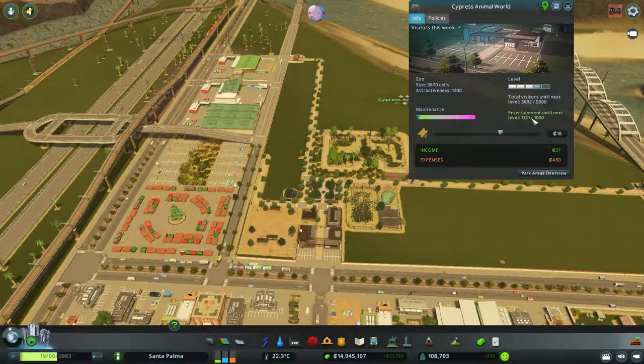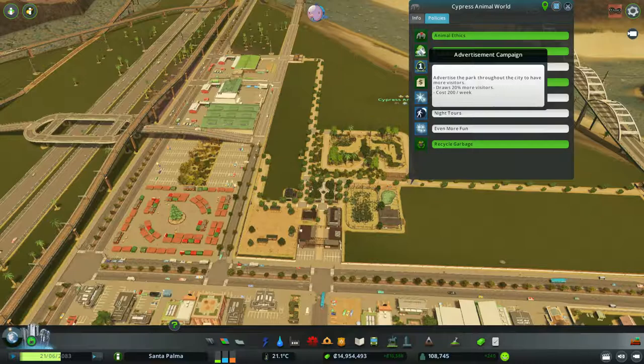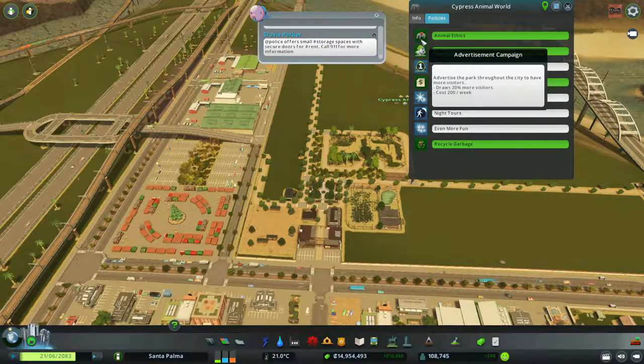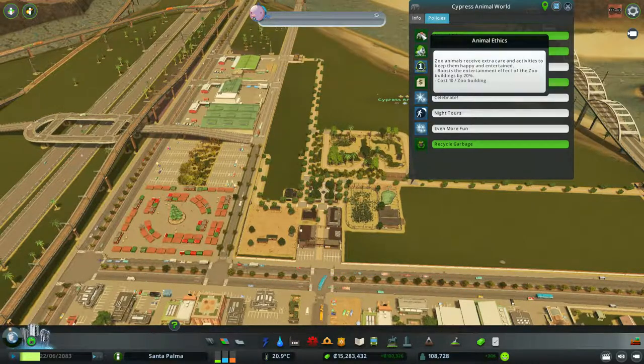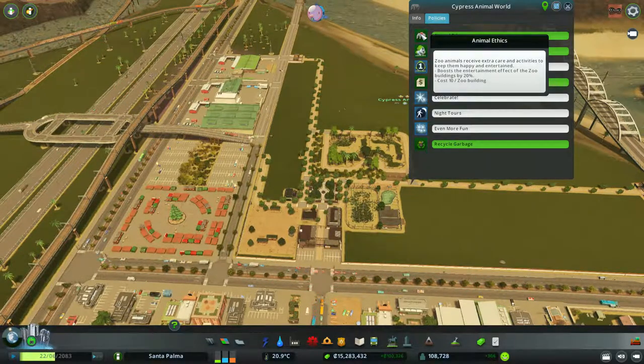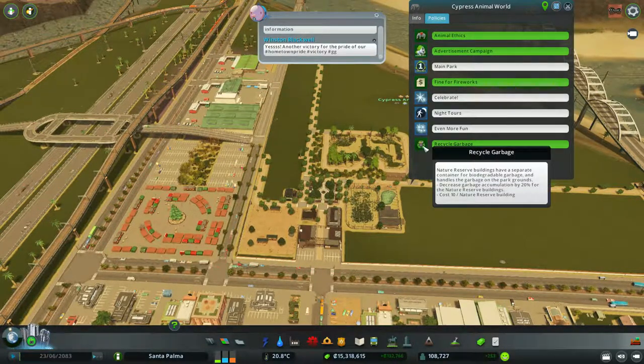Maybe it's because I don't have enough buildings. The entertainment level is higher than what's needed for the next level, but the attractiveness is not great — that's probably it. The attractiveness level is too low. I have all these nice policies giving 20% more visitors and I still only have two per week — it's just crazy. This policy artificially raises the entertainment level.